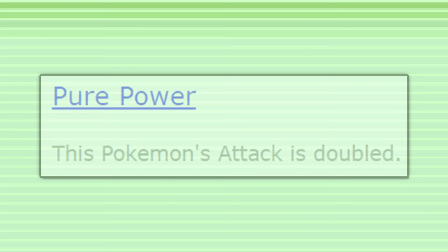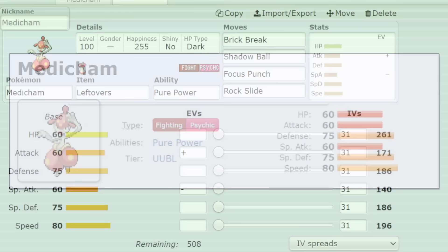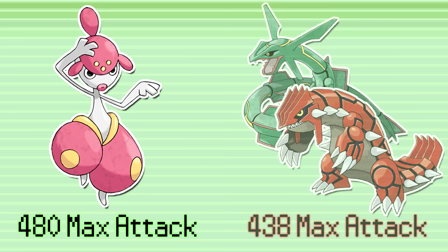Pure Power is an ability that doubles a Pokemon's attack stat. Although Medicham's base attack of only 60 is quite low, this ability will double all of your additional stats from your EVs and nature. With maximum attack investment plus an Adamant nature, Medicham can reach an unbelievable attack stat of 480 — even higher than a max attack Adamant Groudon or Rayquaza.